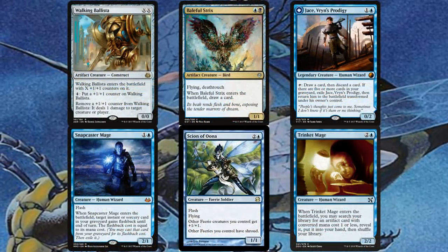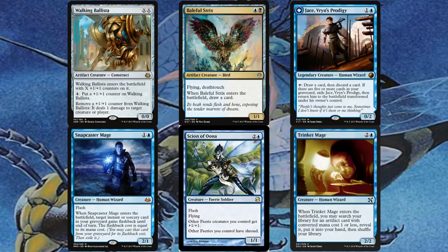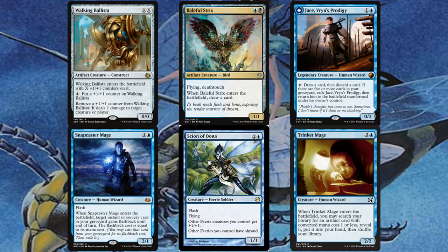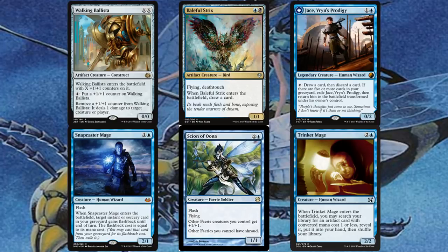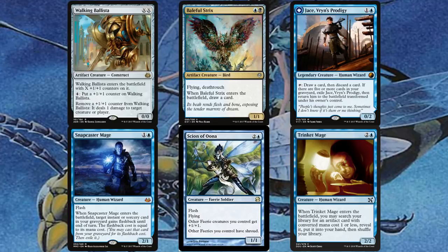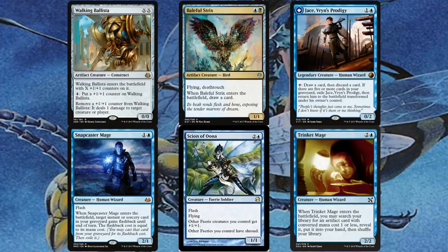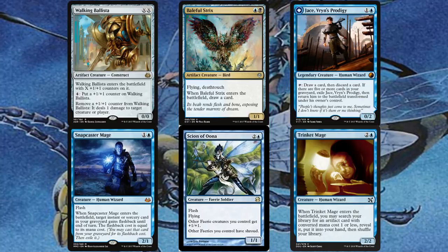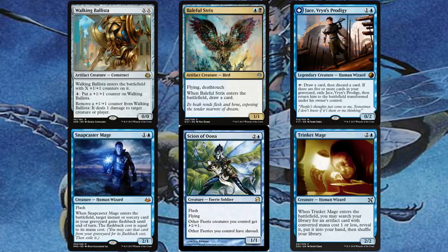Moving on to our 12 creatures. Walking Ballista lets us dump excess mana to deal damage — and casting it for X equals zero triggers Paradox Engine. Baleful Strix draws a card when it enters the battlefield. Jace, Vryn's Prodigy is in here for card filtering — tap to draw and discard, then flip to flash back instants and sorceries. Snapcaster Mage gives us additional casts of instants and sorceries from our graveyard.